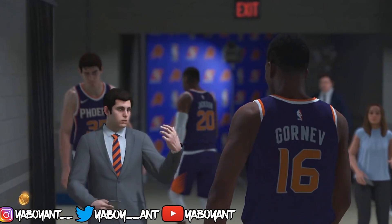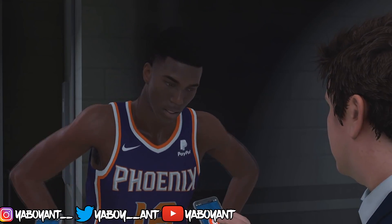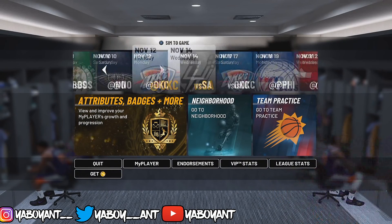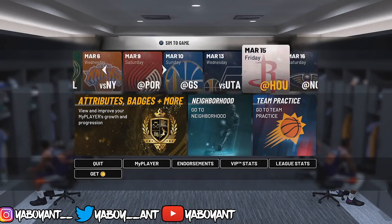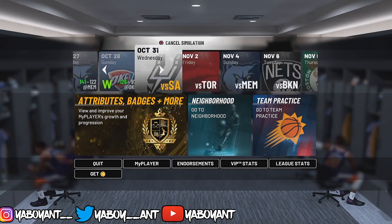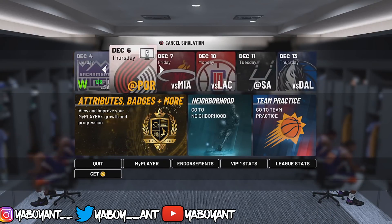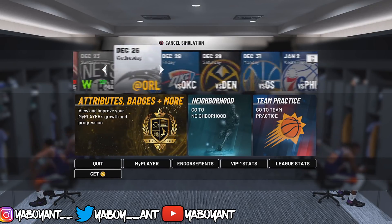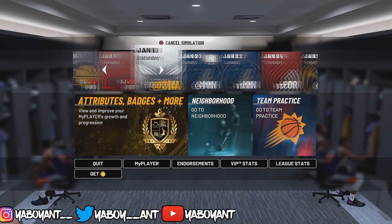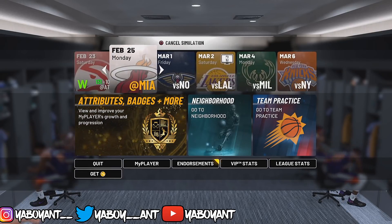Once you're subbed in and you've asked to sim out with VC, you're going to be in your locker room. Press triangle on PS4 — I don't know the Xbox controls. You want to sim into April 1st. Keep an eye on your endorsements — you should see a yellow dot showing that you have an endorsement. That's the whole purpose of simming to April 1st. Make sure you're simming to April 1st and don't go past it.